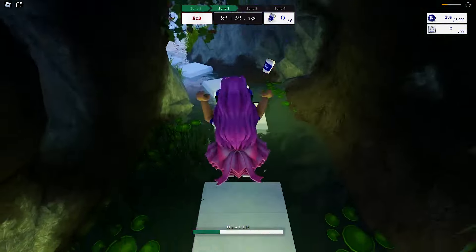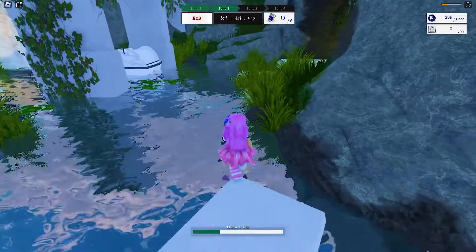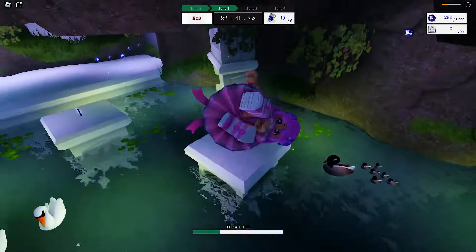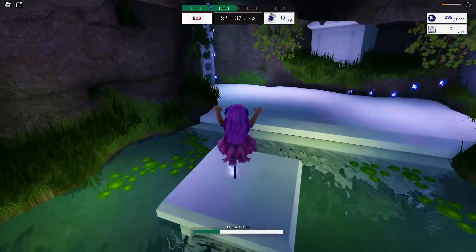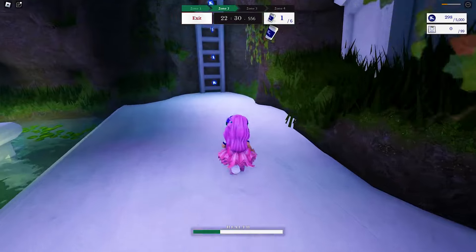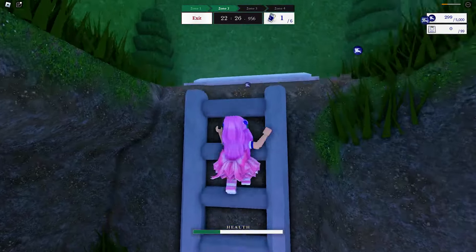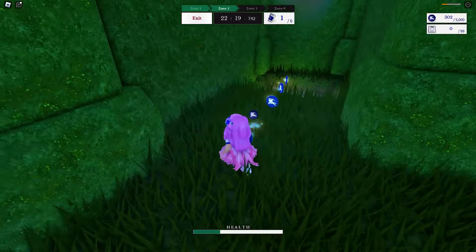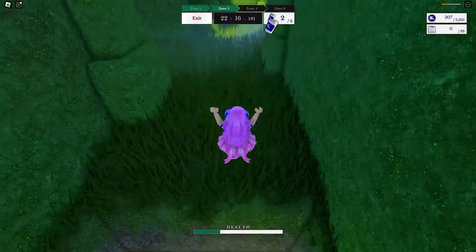These are the cups that we need to find. The trick in successfully completing the scavenger hunt is by knowing the dash control on your device. The control is different for every device — it's either shift on PC or simply the dash control on mobile.